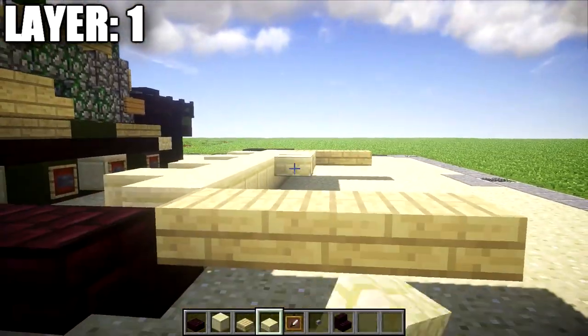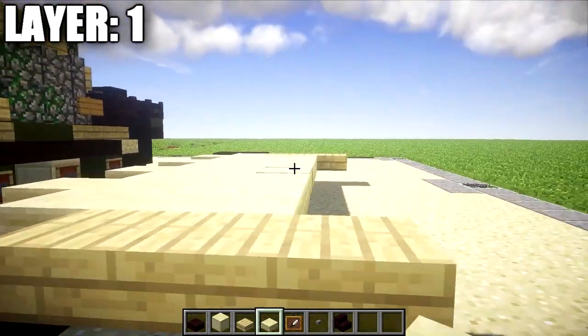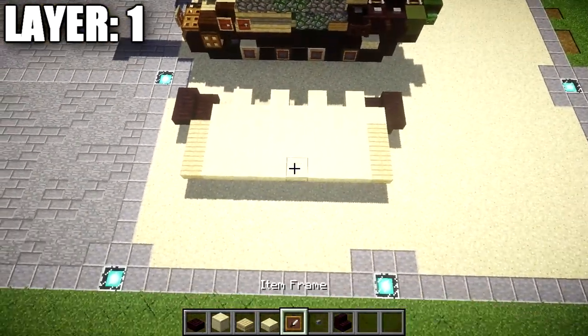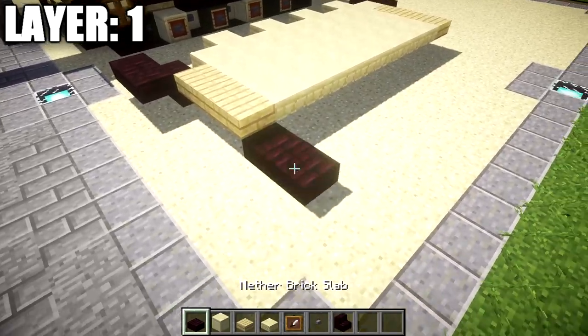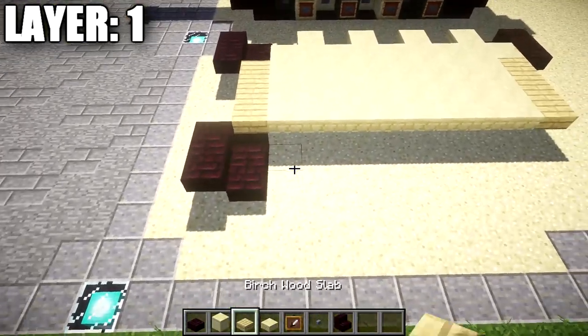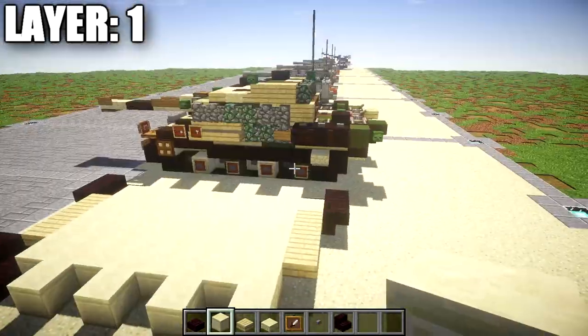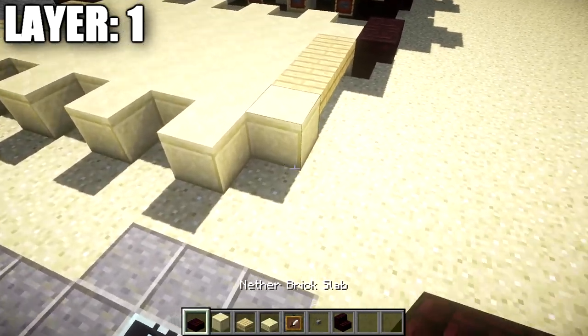In between the rows of birchwood slabs, take sandstone top slabs and fill in the space between those rows of three birchwood top slabs. After that, take nether brick slabs and copy the same track design we did on the right side over to the left side. I'll do it a bit quickly, so if you fall behind, just look at the other side — it's the exact same thing.